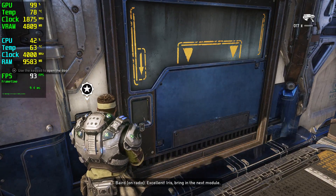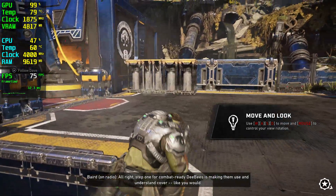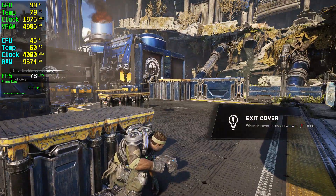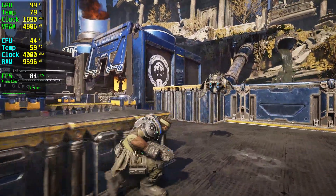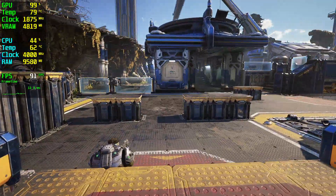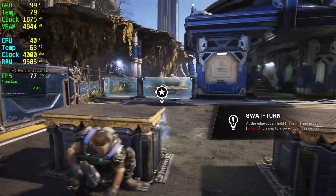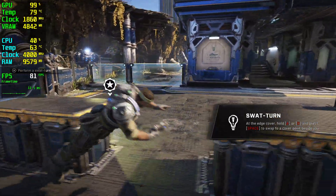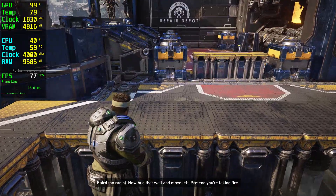Excellent. Iris, bring in the next module. Incoming, Damon. All right. Step one for combat-ready BBs is making them use and understand cover. Like you would. To the next piece of cover, please. All right. Now swap to the adjacent piece of cover. Perfect, we got it. Now hug that wall and move left. Pretend you're taking fire.